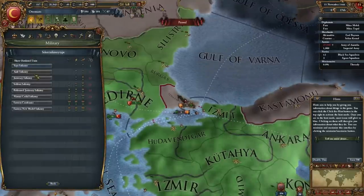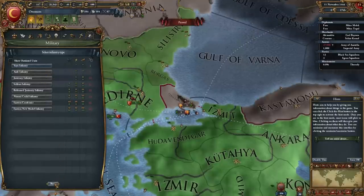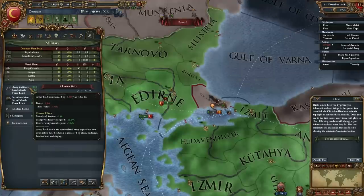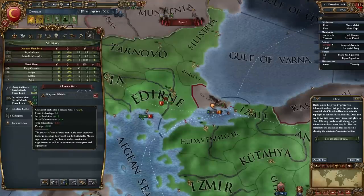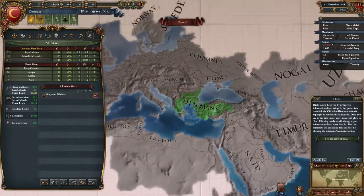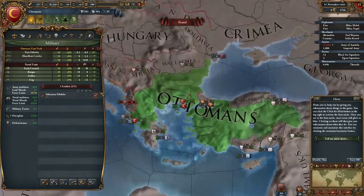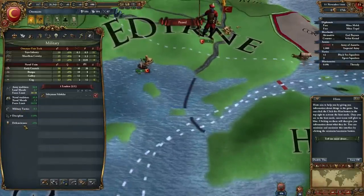Military. Our current unit, which we can upgrade over time — as time goes on, we'll research better military technology and get new and more refined military units. Army tradition is the accumulated army experience that your nation has; tradition is increased by ideas, buildings, and land combat and sieging. So essentially, over time your civilization builds up certain traditions and warlike feelings. Countries like Germany have a very strong war tradition, England has a strong naval tradition being an island nation, and the same with Spain. This shows us our tactics and discipline and all that good stuff.